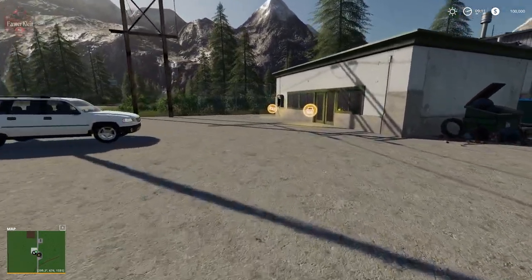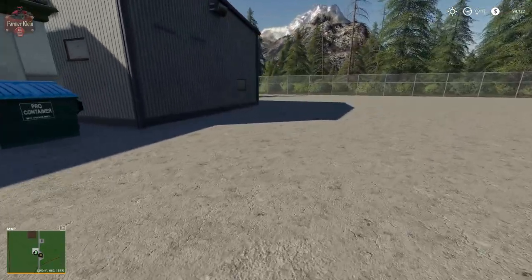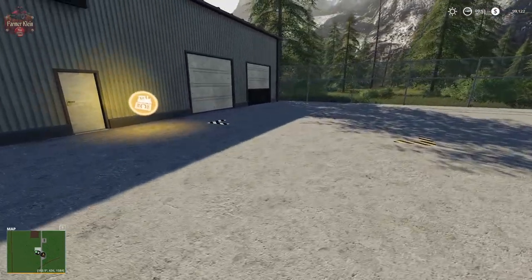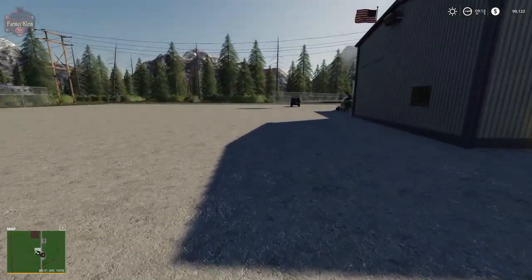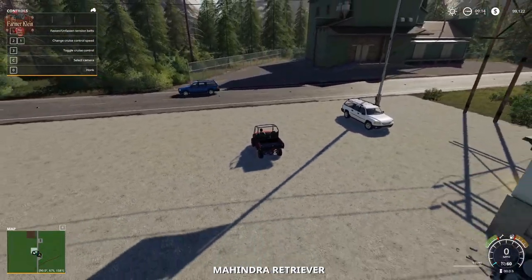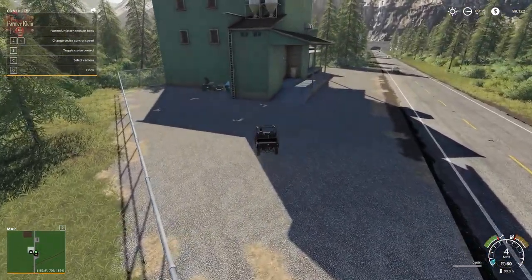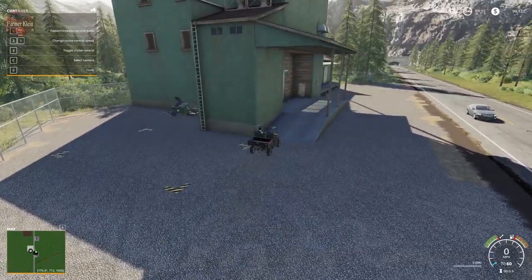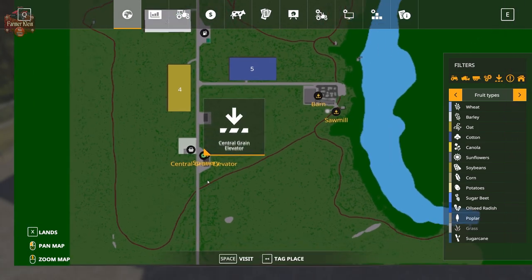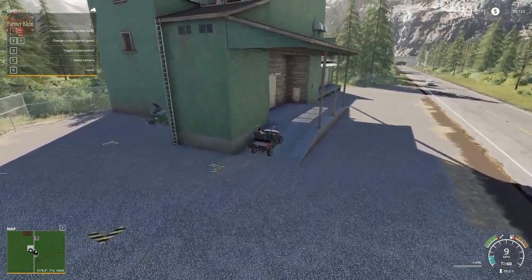Here we have our vehicle shop. We have our shop trigger, and around back we have the sell and customize spawn point trigger. Our vehicle spawn point is right here at the start of the shop yard. There is not an animal buy point here on the map, so if you want to get animals you're going to have to put down your own pen. Here we've got the spinnery trigger right beside the grain mill, and the grain mill dump station.